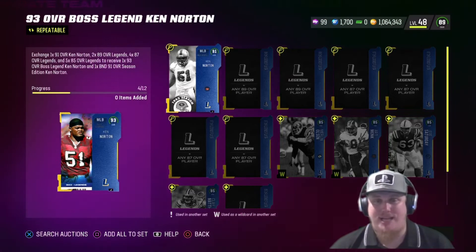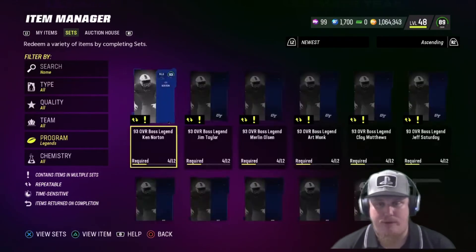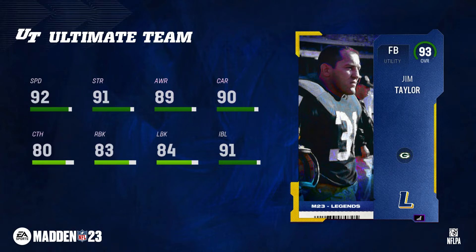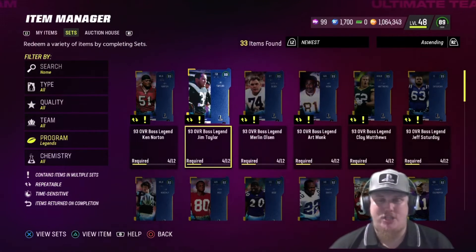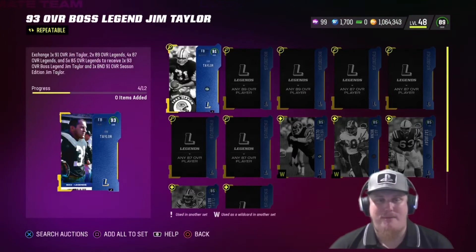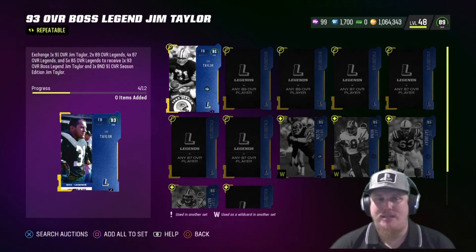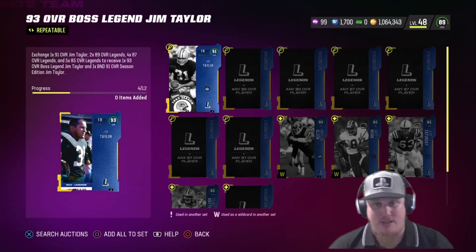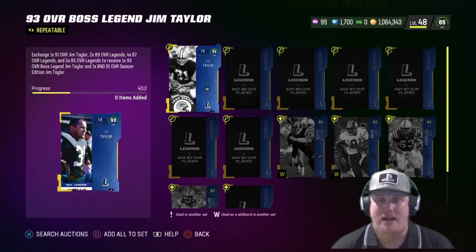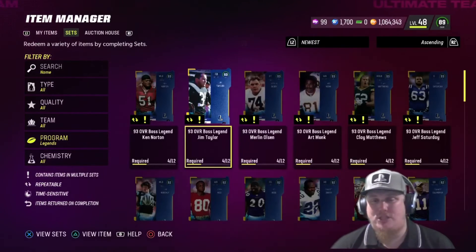The second player card dropping this week is utility fullback Jim Taylor of the Green Bay Packers — Packers getting a stud at the fullback position. This card will block for you and may even run the ball; it could be the power run game you need. The set requirements are the same: 289s, 487s, and 585s. You also need the 1962 Jim Taylor season card to complete the full 93 legend, and you will get that 91 overall back as a counterbounce to put in sets or sell for training.